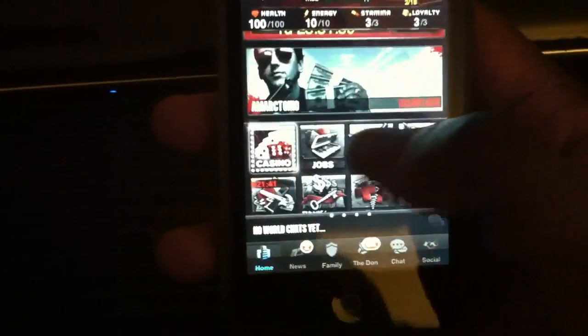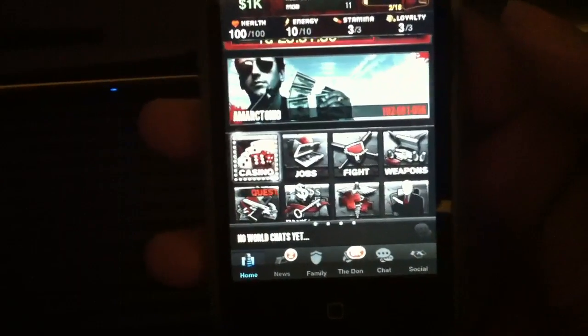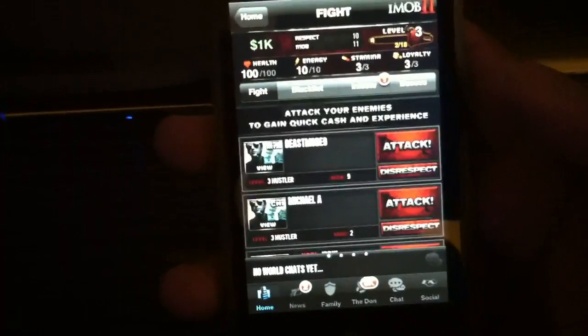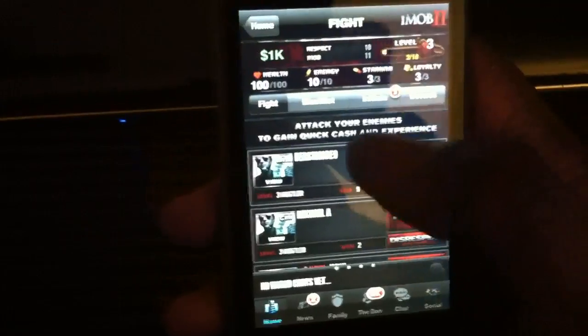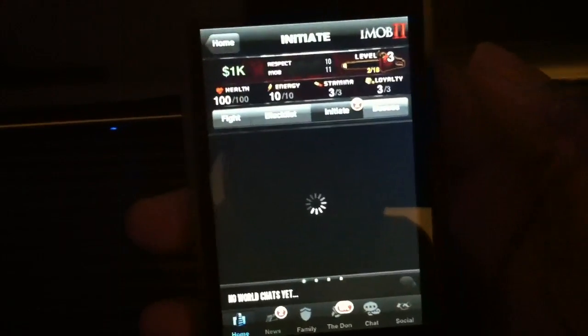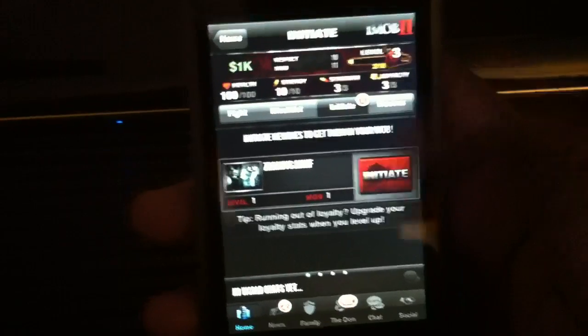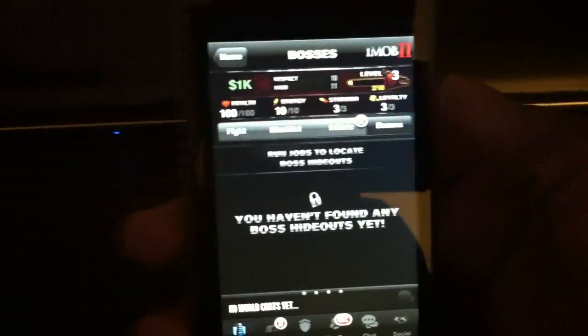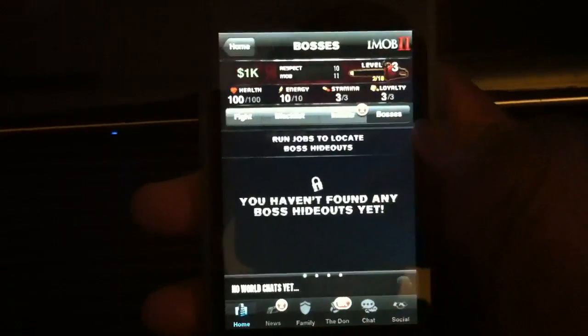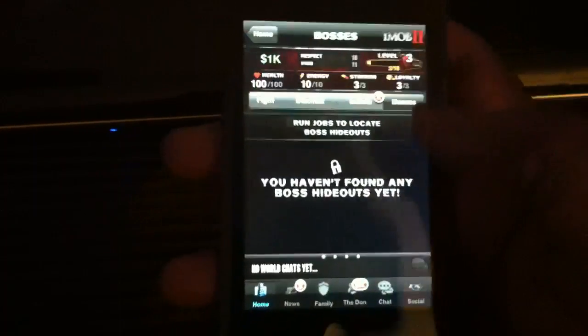They also have fights — this one is really cool. You can have boss fights. iMob 2 is kind of like OG Rock. You can fight, go to the blacklist, and you can initiate people — basically jump them into your gang. And there are bosses. iMob 1 didn't have initiate or bosses, but you unlock bosses when you do different missions.